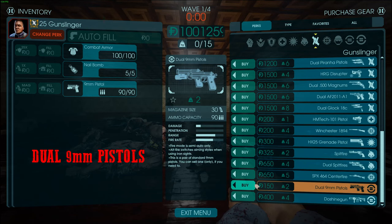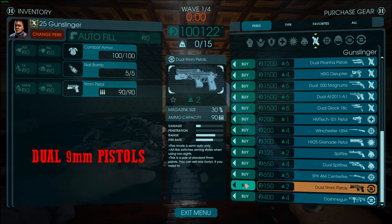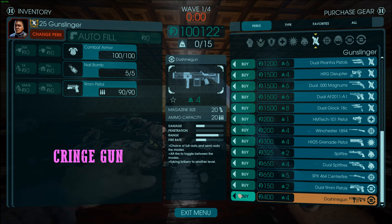The dual 9mm pistols are something you'll never want to buy. If you pick a secondary 9mm off the ground, I would immediately sell it — it's going to waste precious carry weight. 9mm pistols aren't great to begin with, don't have much ammunition, and are more of a last resort backup for starter waves. The Dashing Gun is a meme gun — you should never be using it on any class. Never buy it.